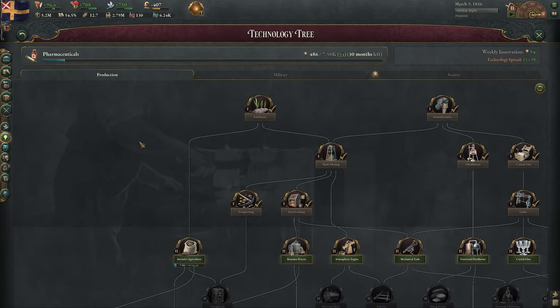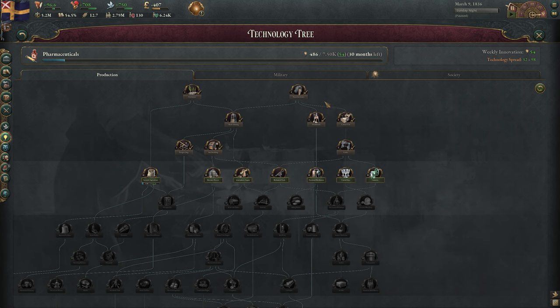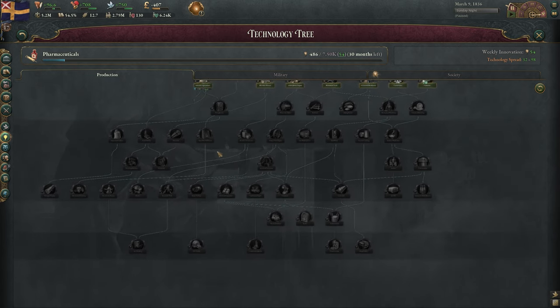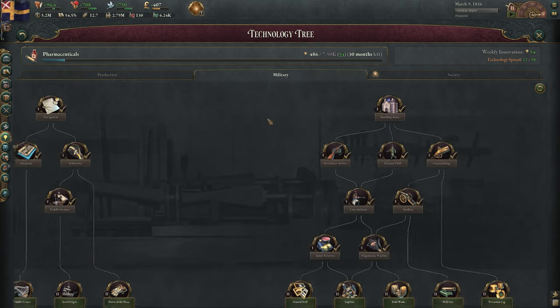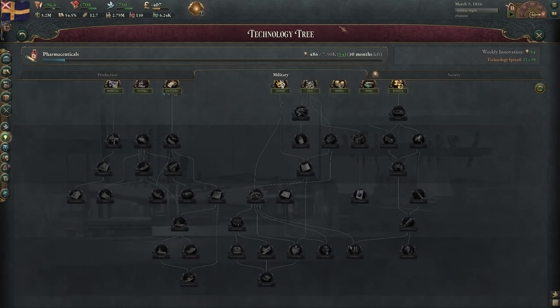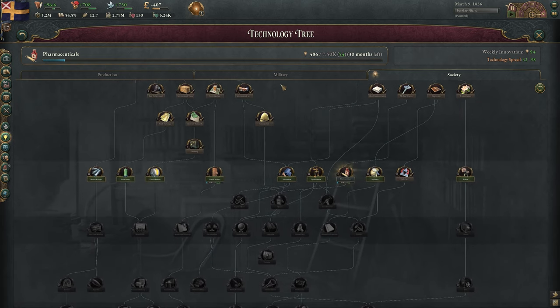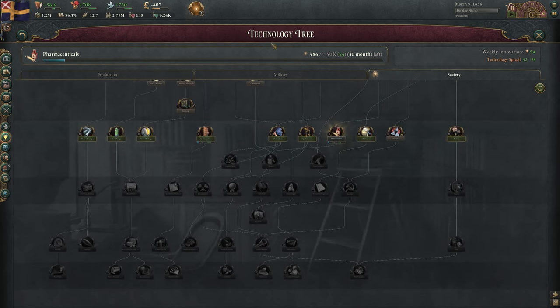The technology tab is where you choose what your country is researching. There are three trees, and you can research one technology at a time across all three trees, meaning you have to choose whether to prioritize progress in production, military, or society. You can get progress towards technology from nearby countries, so keep an eye out for progress on useful techs to finish them off quickly. Technology can allow you to do a massive number of things like improve your buildings in new ways, unlock totally new buildings, create new and more complex products, increase your proficiency in warfare, and unlock new political options and ideologies.